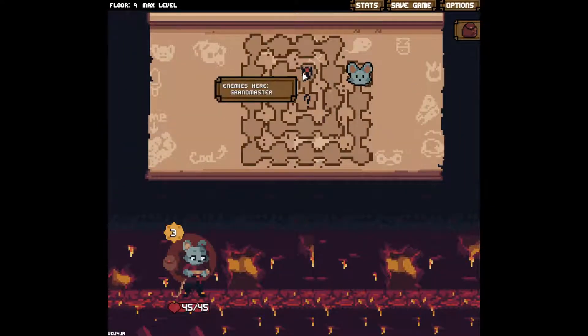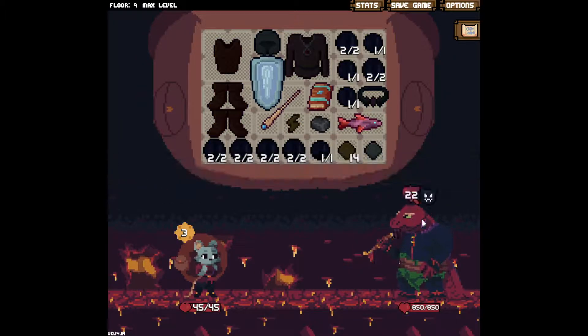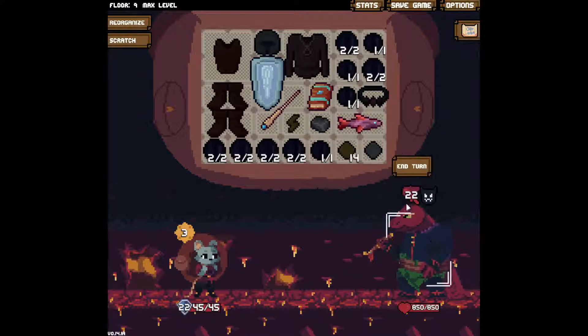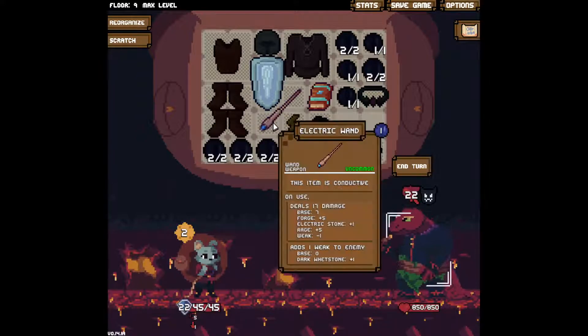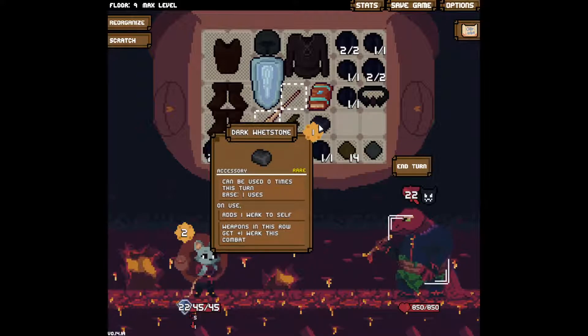Why did I think this was forged twice and still really good? All right, this is it - the Grand Master. I have not seen the Grand Master, this is new. 850 HP. It doesn't tell me anything about what it does except that it's summoning and it's doing 22 damage. I don't need the heal but I want the rage. I could apply a ton of weak to this thing for the rest of combat - it lowers my damage by a lot but wow that feels good. Attempt to just do that like three times. That's one weak to enemy - no more uses this turn but I can use it next turn.